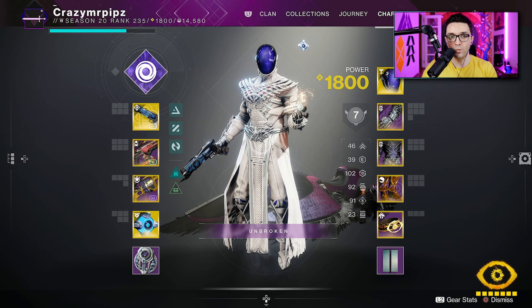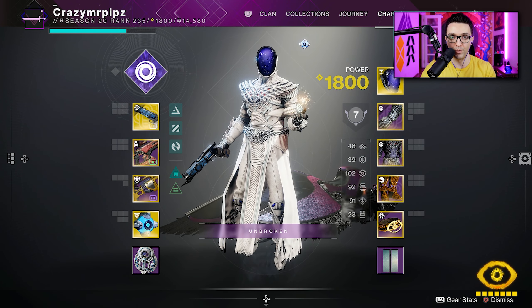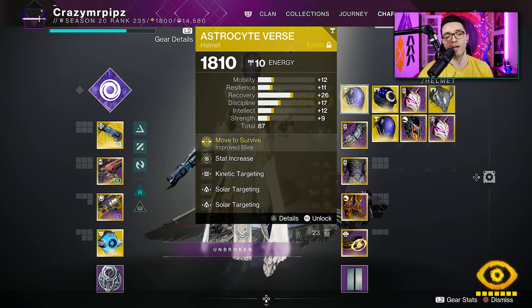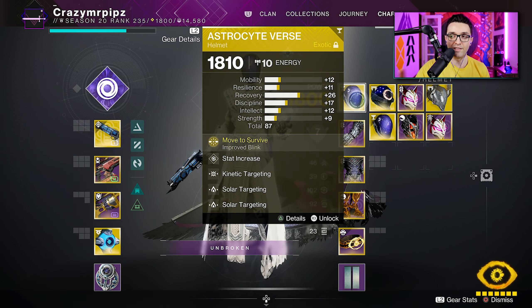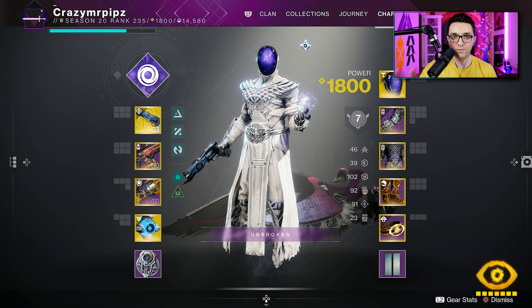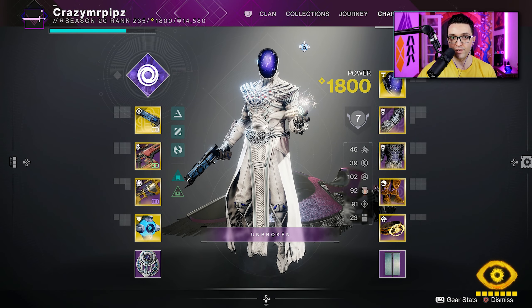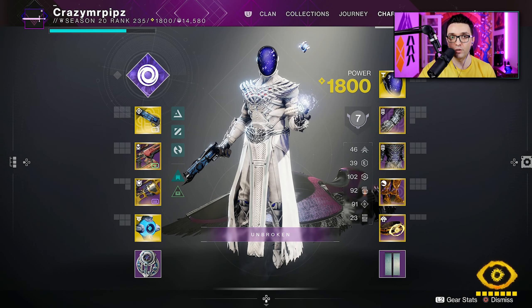In today's video, we're going to be taking a look at an absolutely insane Warlock build. The Astrocyte Verse is a different level of fun. Trust me, master it, put in the time, and this is going to be one of the most fun builds in the game easily. And the reason for that is not just because of Astrocyte, but guys, you can pretty much have one-eyed mask on this build right here.